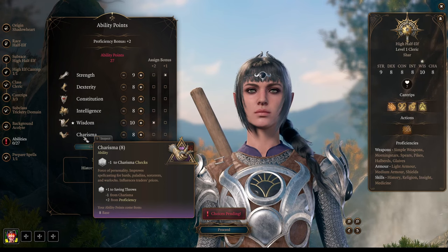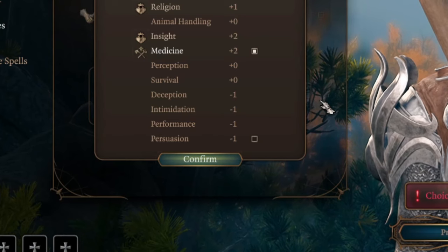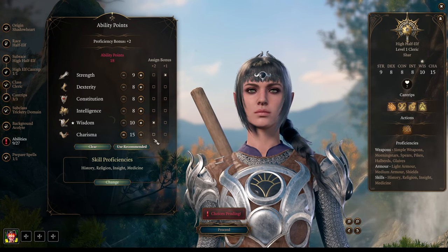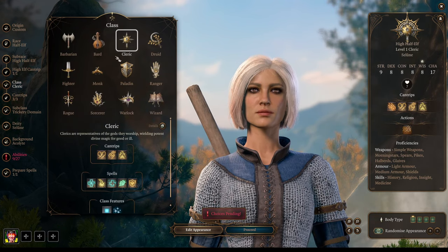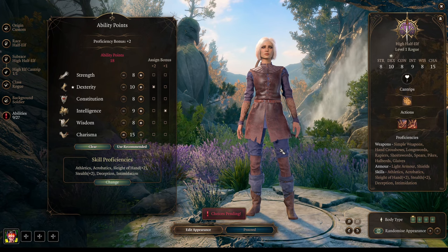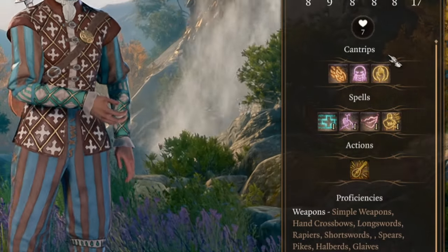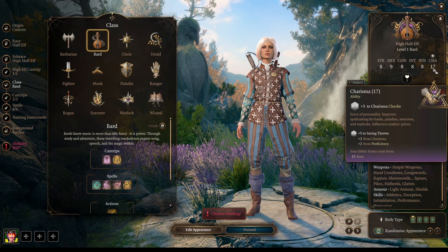When you're exploring the game and talking with different characters, you will be prompted with different skill checks. The most common ones are Deception or Intimidation, both of which are Charisma-based. So you want a really high Charisma character as your Talker — most of the time your main character. There are 4 classes that succeed in this role: Bard, Paladin, Warlock, and Sorcerer. You could also use a Rogue with high Charisma, but you'll lose proficiency bonuses that Bard, Paladin, Warlock, and Sorcerer get on Charisma checks.